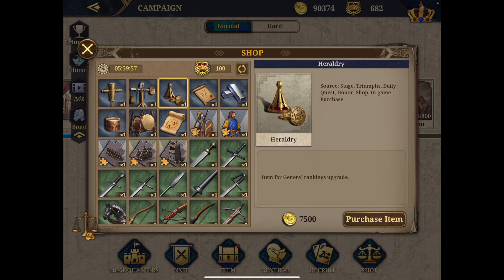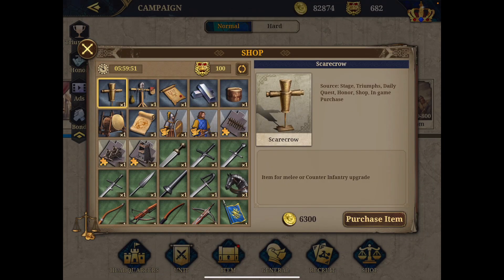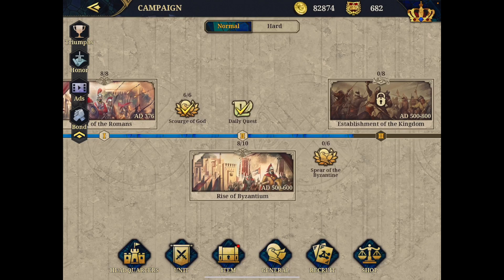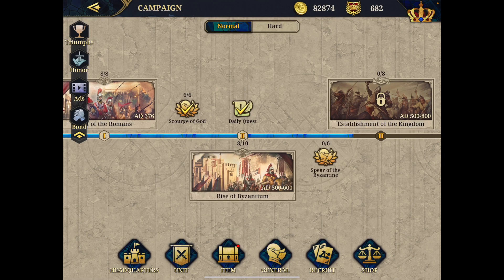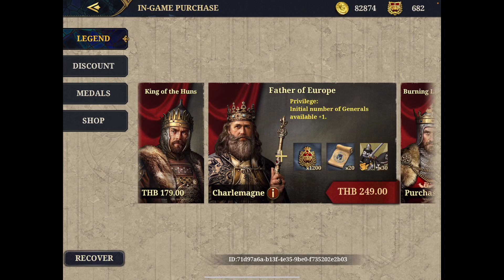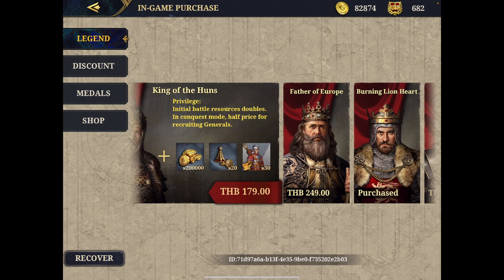The shop refreshes every six hours, so every six hours I may be able to buy one more heraldry, provided I have enough coins. That's why privileges are useful — they give you the resources to invest. I don't recommend purchasing generals except for the in-app ones like Richard or Charlemagne. Charlemagne only gives you the privilege and an extra general slot. The other good privilege general is Attila, because Attila gives you double battling resources, which is really good.